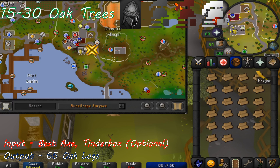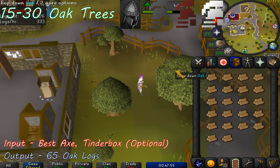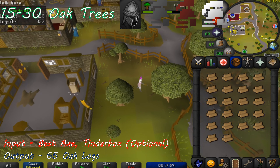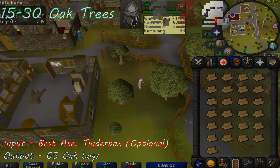Stay in Draynor and head to the one oak tree just to the east of the bank. Click the tree and fill up your inventory with oak logs, then bank them or firemake them as you cut. There are a few other oak trees a little further to the east; however, the oak tree next to the bank spawns much faster than you can reach the others. Simply cut at this one oak tree all the way to level 30 — you'll only need 65 oak logs to reach level 30 woodcutting. Make sure to also equip a mithril axe at level 21.